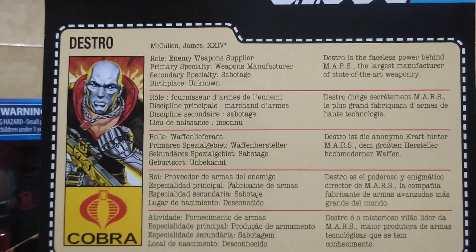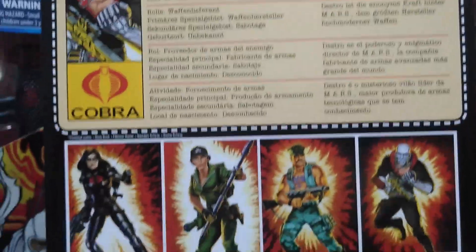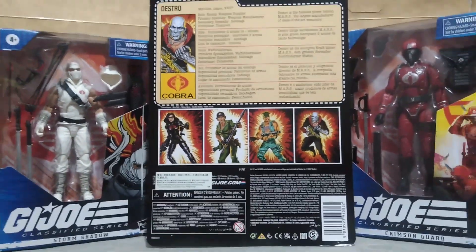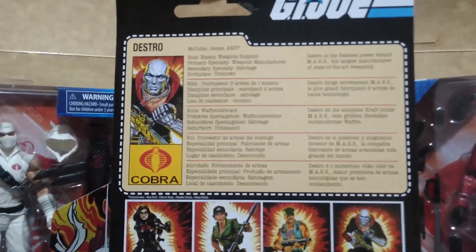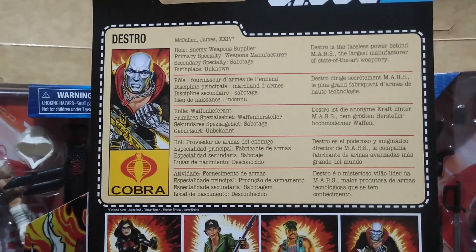To complete the retro look for this figure, we also get a command file for the character plus the other characters to be released by Hasbro in this retro card line for the Classified Series. And this feature is not available in the box figures which are being sold for the G.I. Joe Classified line.